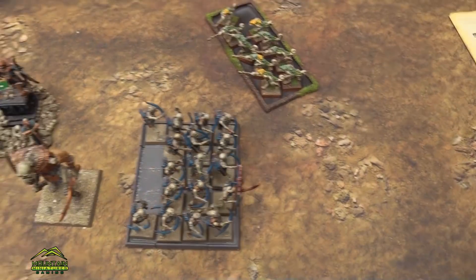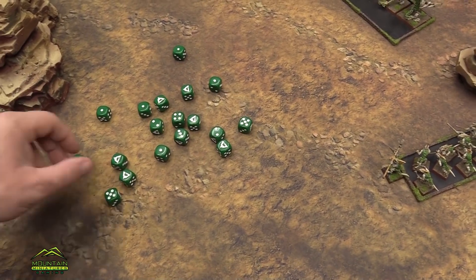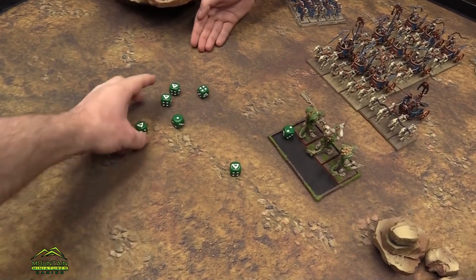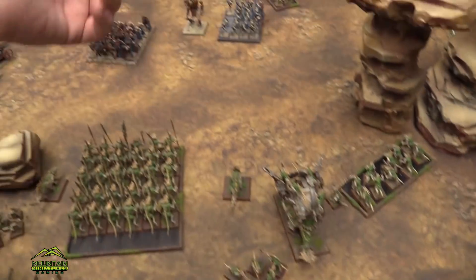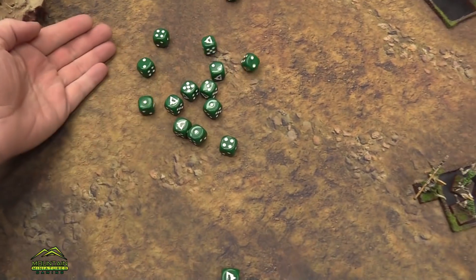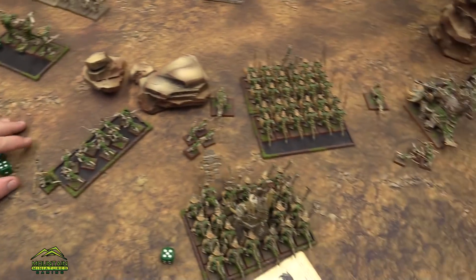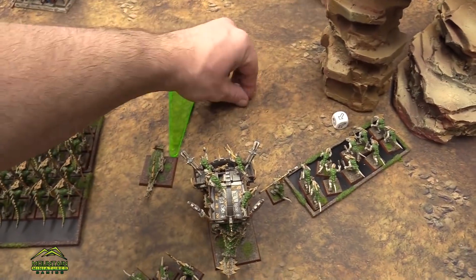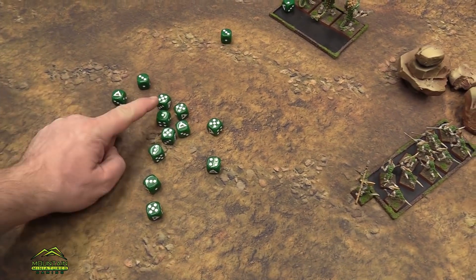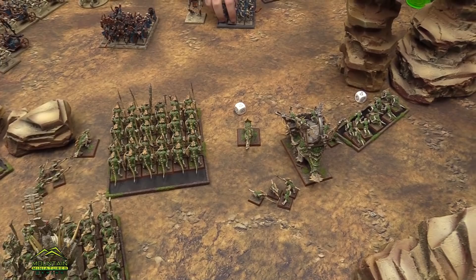Shooting: Skinks with blowpipes fire into the Casket of Souls — hitting on fives because we moved and are at long range, sixes for double-tap. Enough wounds get through: the Casket is dead! Then fire at the Hyrule Titan — hitting on sevens, so sixes that turn into fours. Two hits, sixes to wound — nothing. Finally a Salamander throws one flame template, getting a perfect 13 hits, wounding on threes — 12 dead. Amazing luck!